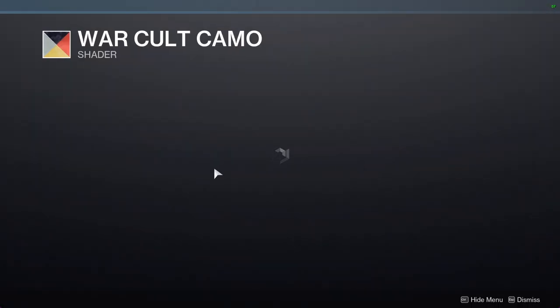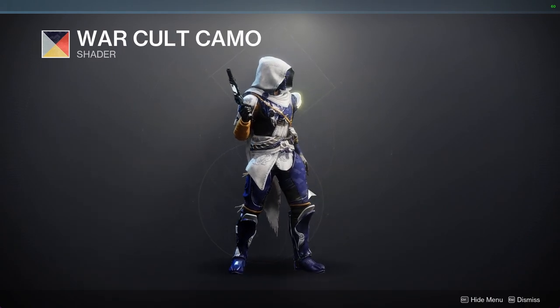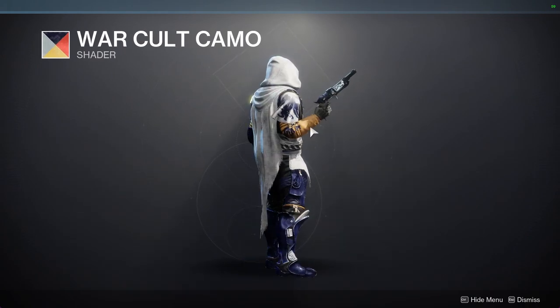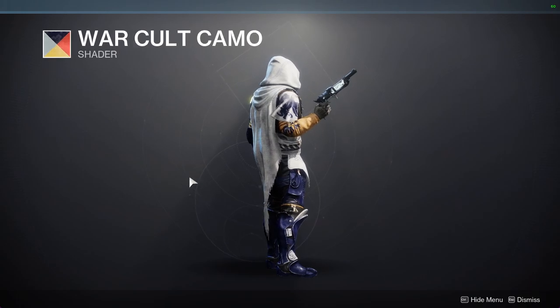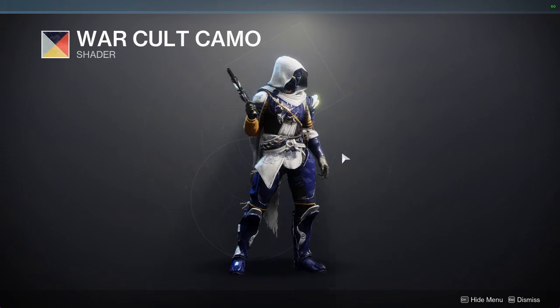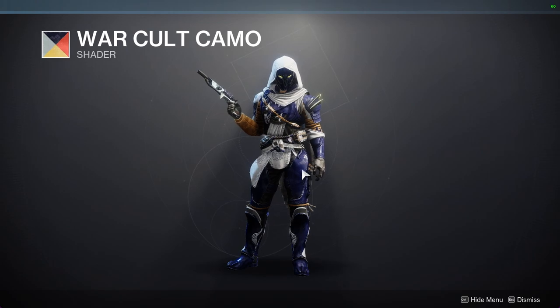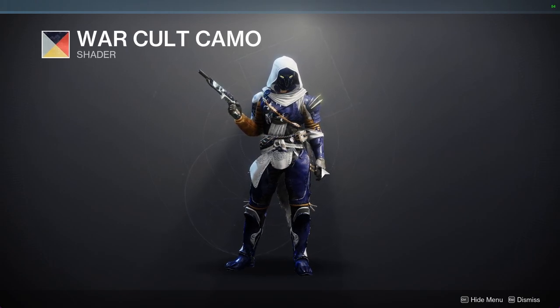And then War Cult Camo — I'm not the biggest fan of this one. It's the white, honestly. I'm not even hating the orange because this is a War Cult shader, so I expect it. Still not a fan of that color, but it's the white — it's a little too much. When you have something super dark and something super bright, it just visually really pisses me off.